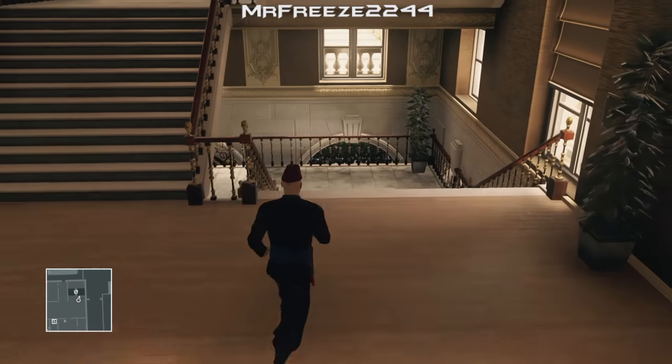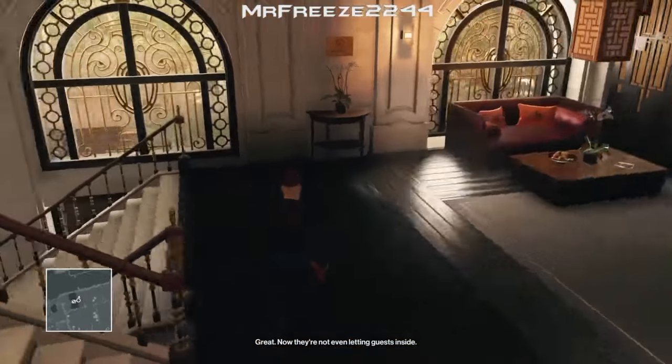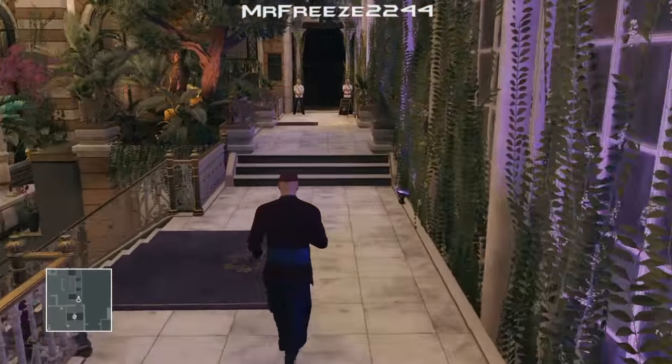Now we have to go trek all the way back down the stairs to where the atrium is, then cross over to the other side, go up two floors, and we need to go pick up a letter.